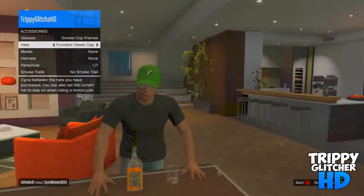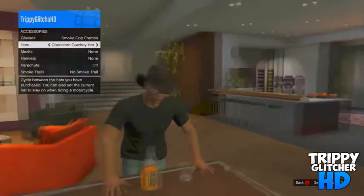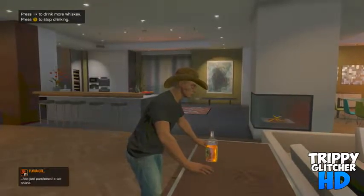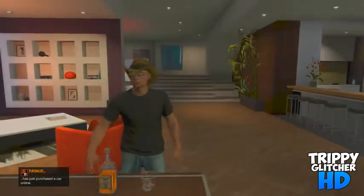It'll disappear for a few seconds, but once you've got on your hat and your glasses, just click B and then click stop drinking. From there it should put you on the side of the table, and you will not lose your mask, your helmet, or your glasses — everything that you've had should be put on.